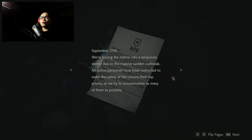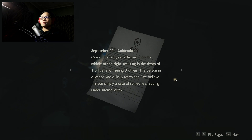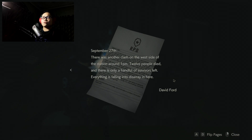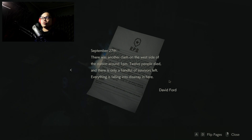Record of events — September 25th. We're turning the station into a temporary shelter due to the massive sudden outbreak. All police personnel have been instructed to make the safety of citizens their top priority. Addendum of the 25th: one of the refugees attacked us in the middle of the night, resulting in the death of one officer and injuring three others. The person was quickly restrained — we believe this was simply a case of someone snapping under intense stress. 26th: a mob attacked the station today, resulting in a number of casualties. A few survivors made it safely behind the emergency shutters, but surrounded as we are, it'll be hard for any of us to escape. We're not even sure we can fix our comm equipment, so we remain cut off from the outside world. The 27th: there was another clash on the west side of the station around 1pm. 12 people died, and there is only a handful of survivors left. Everything is falling into disarray here. — David Ford.